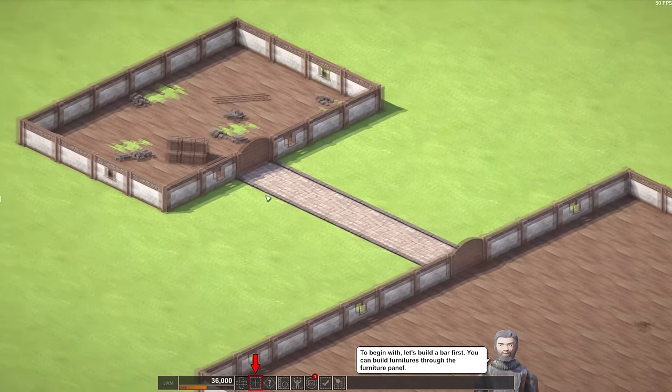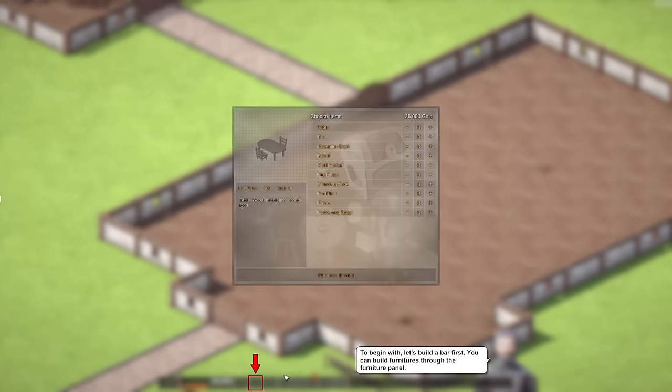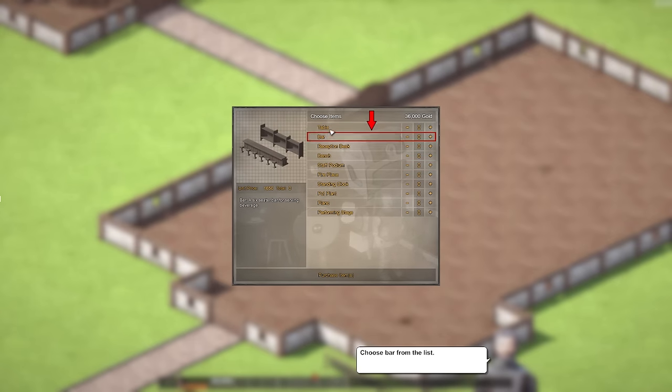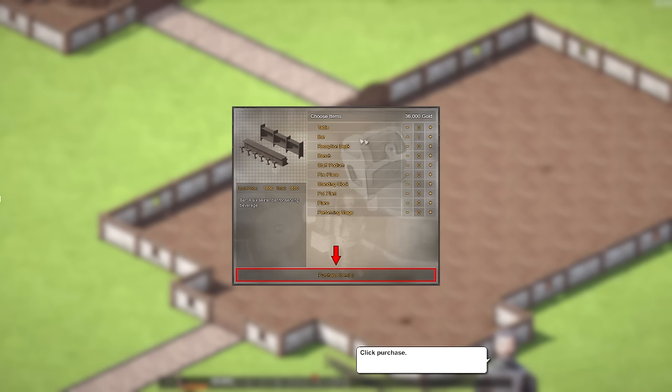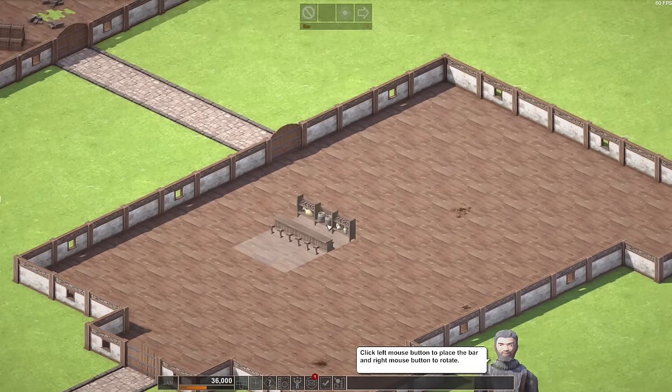I hope that's just grass and not sludge. It says to begin with, let's build a bar first — you can build furniture through the furniture panel. There's a couple of things here: tables, bars, reception desk, bench, staff podium, fireplace — everyone needs a fireplace — potted plant, piano, and a performing stage. Let's do the bar. Purchase the item; it takes a little bit of our funds to do so, and then place it.